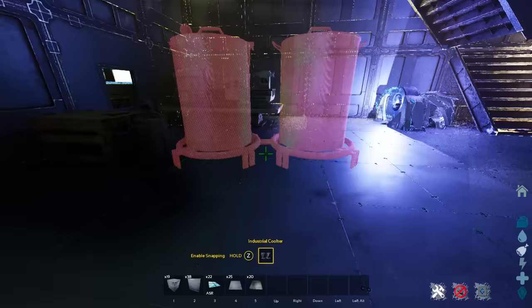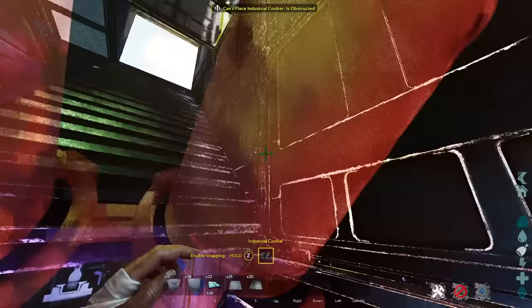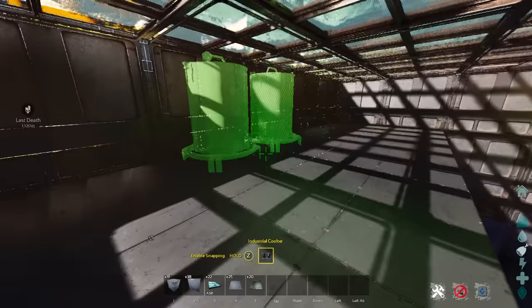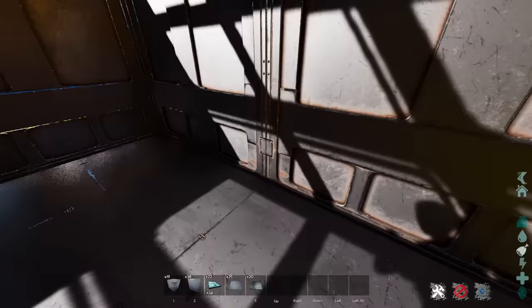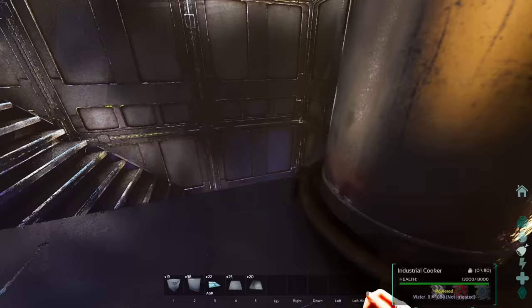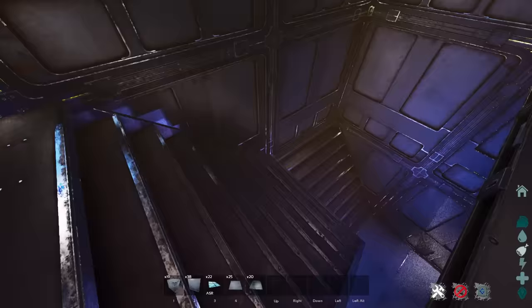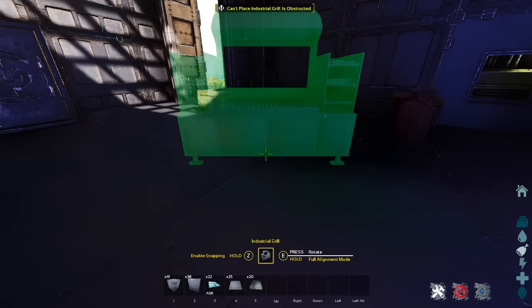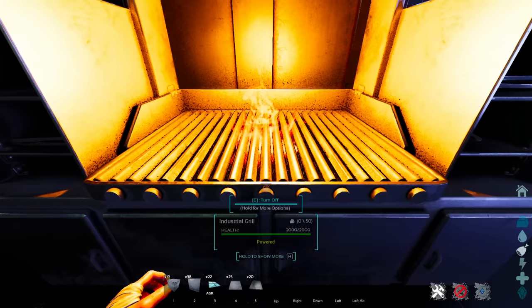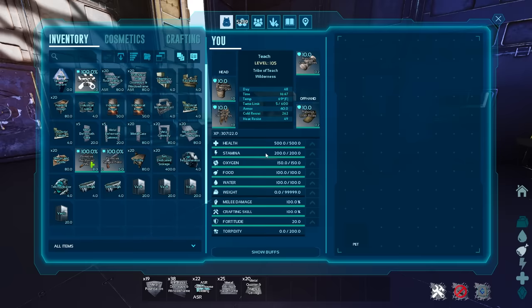Next is the industrial cooker. Because all of the stuff we're going to use for it is going to be upstairs, I like to go ahead and place this against a wall upstairs — easy to access. This is where we're going to place all of our crop plots right next to it. Next thing: the industrial grill. This is another one of those things you want to place near the front door, because we have access to our trough right there, so you can quickly cook meat as soon as you walk in.